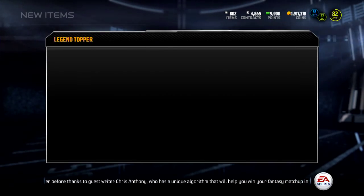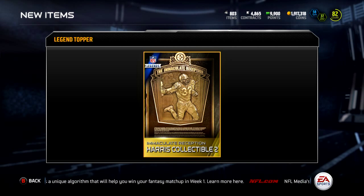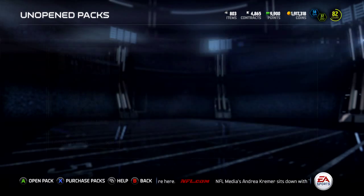So let's open up the legend topper first — I think this is just a collectible. Who do I get? Harris — Franco Harris collectible number two, Immaculate Reception. Pretty sweet. I'll hold off on selling that until later.